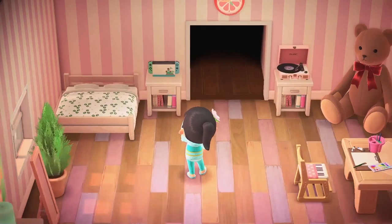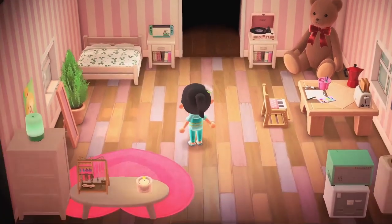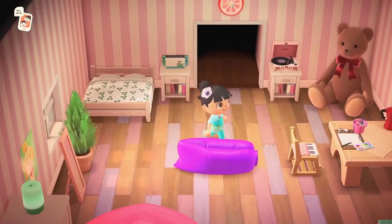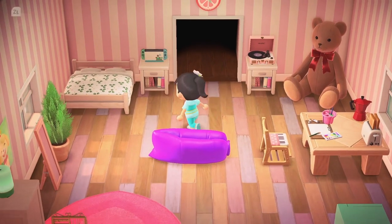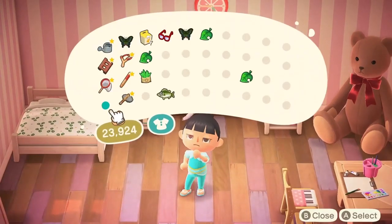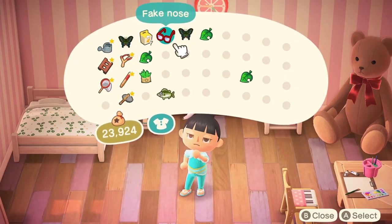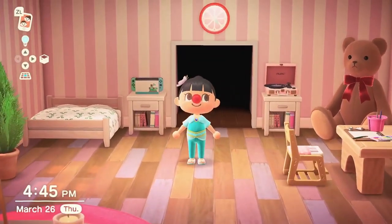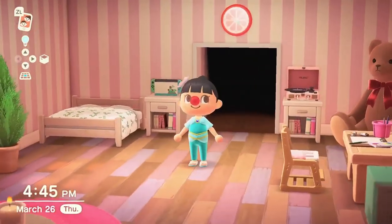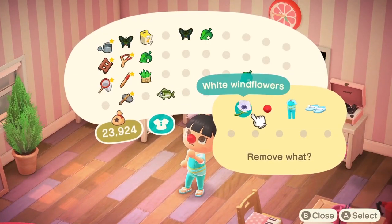This inflatable sofa I have to show you guys — I found it in Timmy and Tommy's shop. It is the weirdest thing. Look at this: it's puffy, it's bright purple, it's not really a sofa — you kind of lie down on it. It's so ugly, so I'll probably sell this. What a weird piece of furniture. My husband sent me this in the mail, like 'you dropped this' — the audacity! So I'm going to put that into storage too.